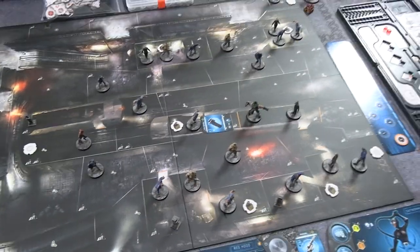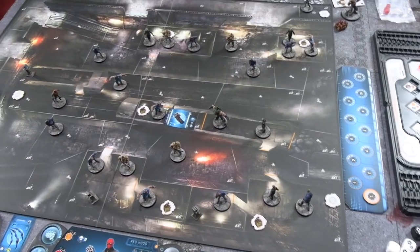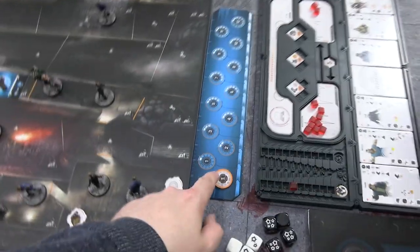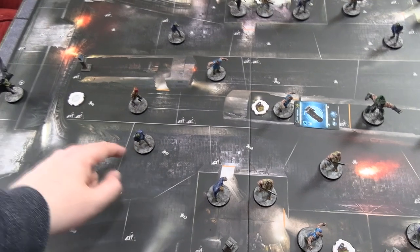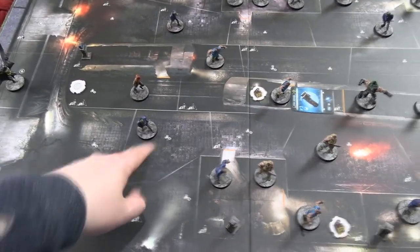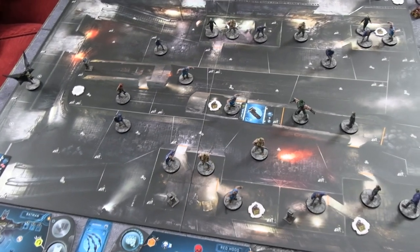Let's get things started officially — apologies that this first map is so dark, since it makes the reflective light on the cardboard worse, but we shall persist. It's hero turn 1. We're going to go with Red Hood first — he's right down in the subway and is going to shoot the thug next to him. The heroes probably want to kill the guys with crowbars and the guys with Uzis, because they're the ones who can prime bombs besides Bane, and Bane is expensive to activate so he's not likely activating first turn.